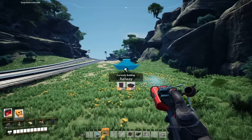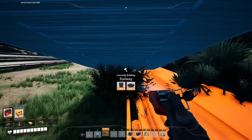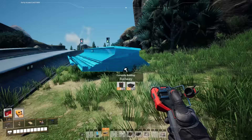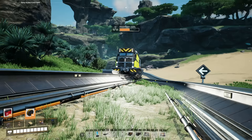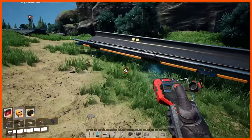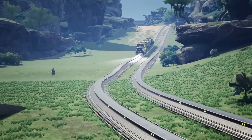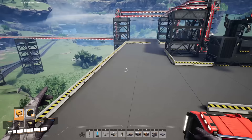Small problem: this train track we need to move is mission critical to our world survival. We have a train bringing essential nuclear material to our nuclear power plant, and if it stops for any amount of time, we risk a nuclear meltdown. So I'm going to build as much as we can preemptively and then switch the tracks all in one go. While the train is on its longest leg of the journey going to the other side of the map, let's finish up this entire track before it comes back. And that wasn't too bad — it looks pretty good, and the spice is flowing, and so is the copper ore.